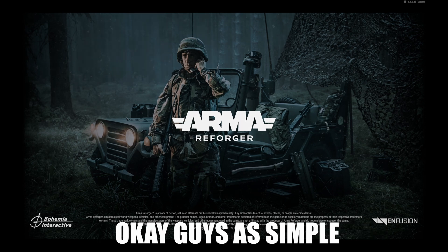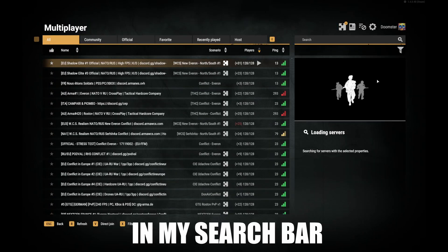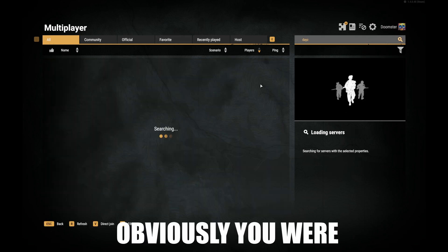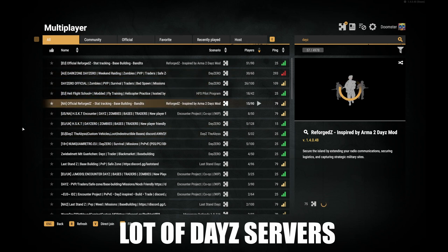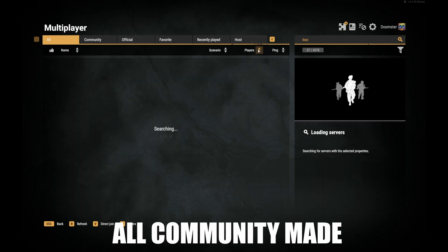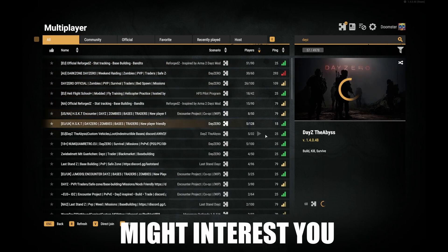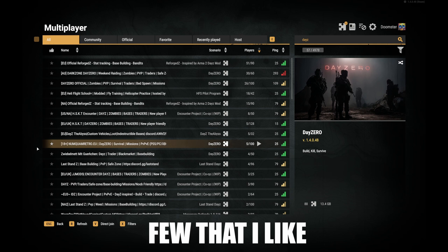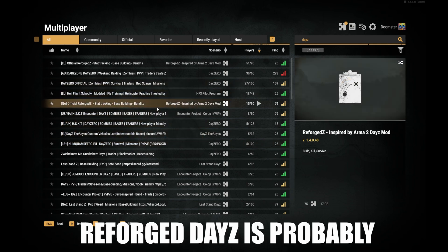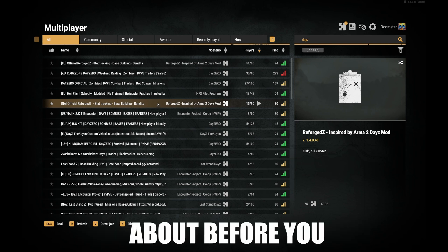It's as simple as this: click on Multiplayer, and in that search bar type in DayZ. You'll be presented with a lot of DayZ servers to try — they're all community-made. Choose one that might interest you; there are quite a few. Day Zero is an awesome one, and Reforged DayZ is probably one of my favorites.